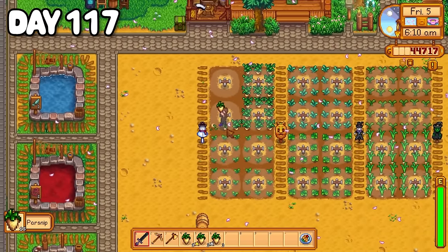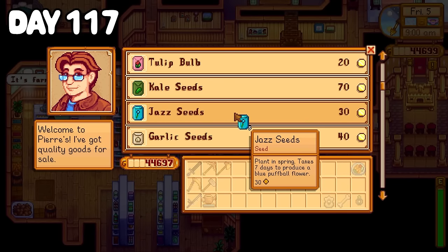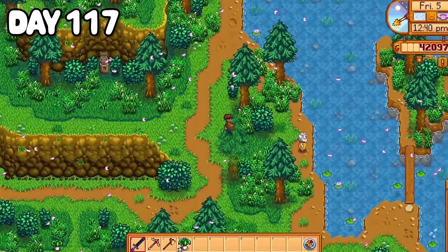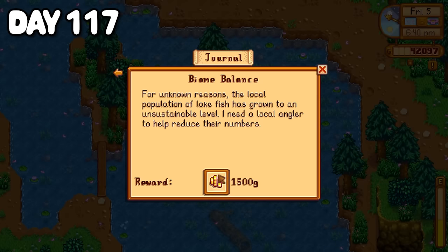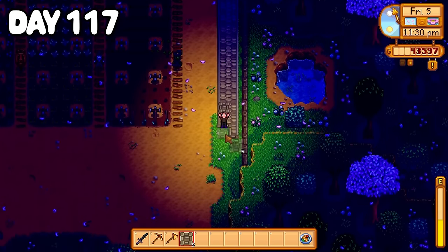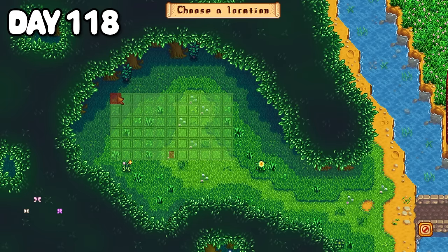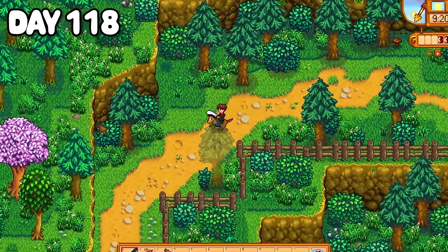Day 117 I started by picking my parsnips and garlic, then dumped them into a chest. Sally and I rode into town, stopped by Pierre's to get more seeds, and over at the museum I donated a couple of bones I'd found in the caverns. Back on the farm I planted my new seeds and decided now was a better time than any to finish the biome balance quest. I got cozy on the mountain lake and cast out my line for the afternoon — not until later that night had I fished up 20 lake fish. I headed home, dumped my catches into my fish hoarding chests, and worked on pathways around the crop area until bed. Day 118 I finished my pathways, then commissioned a slime hutch from Robin, which I placed where my greenhouse used to be.